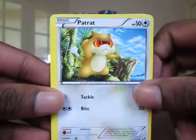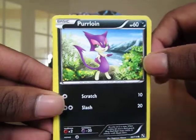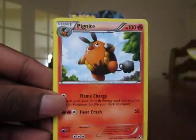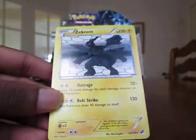Okay, so here we go. Patrat. Potion Trainer. Minccino. Pansage. Purrloin. Pokeball Trainer. Tranquill. Pigknite. Krokorok. Reverse uncommon. And the rare — oh man.